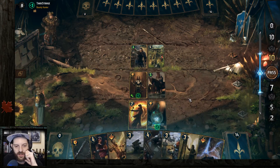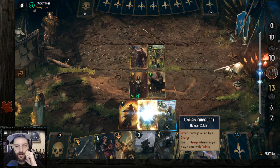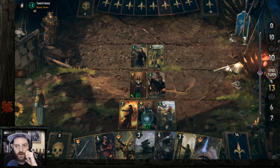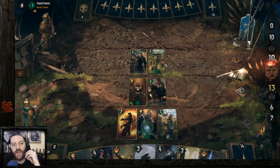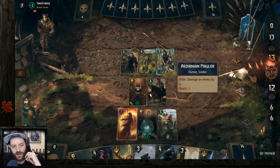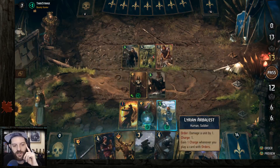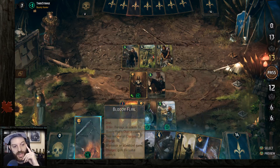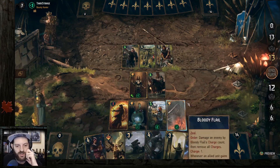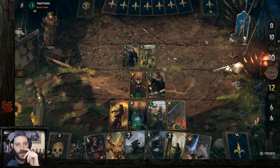So this is the Bloody Flail turn. Playing Bloody Flail — it gives a charge to the Arbalest, then I gain an additional charge, and Demoven gives another charge too. It gets pretty nuts: charge gain, charge gain, charge gain. Now I can kill the Edirnian Mauler. You can see how much faster it is — the Edirnian Mauler will never get its order to trigger. I'll wait on the Flail's damage output for now since I don't need it yet.